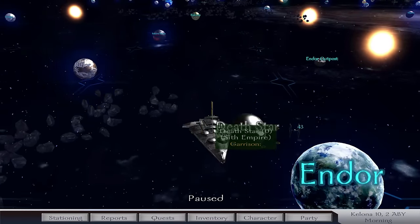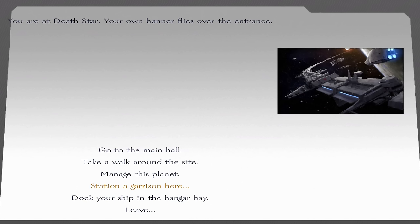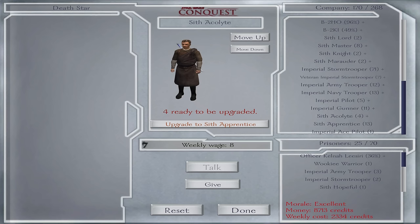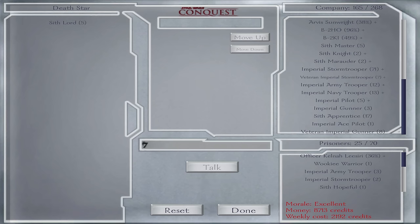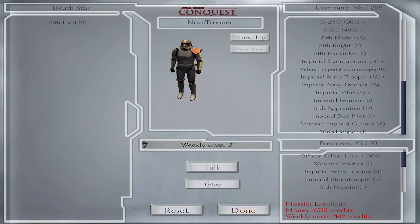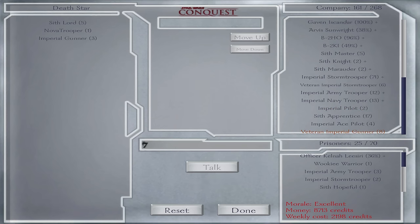We have taken the Death Star. I need to ensure that Death Star is fully manned — we don't want to lose it. So what I'm gonna do is offload all these troops I've got. Do we have any Sith Lords? We do indeed. We got five more Sith Lords. It makes sense to put five Sith Lords on the Death Star because we need to hold that. Let me just whack on that one Nova Trooper as well.